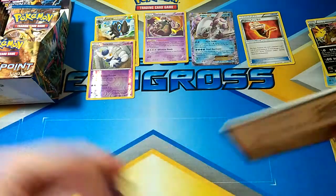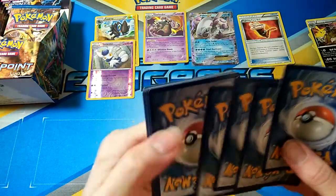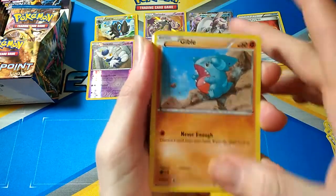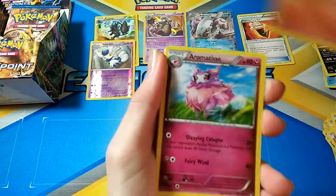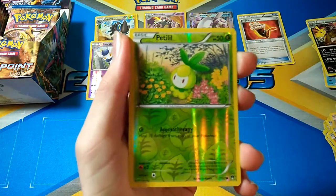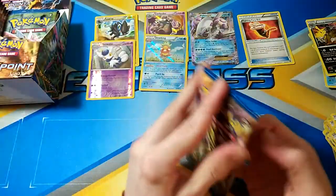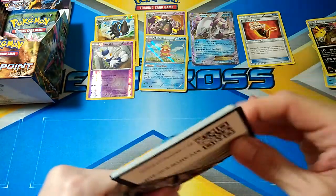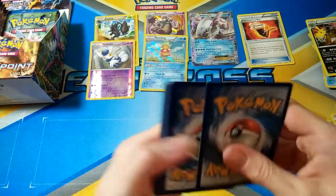Now the package is ready. Alright, I've got a C-Dot, Gible, Staryu, Scorpi, Petilil, Arcanine, Aromatisse - Sigalith, Petilil, and a Slowking Holo. Two Holos, two Rare Reverses, and an EX so that's really good. But hopefully we can get that Ho-Oh full art out. I'll leave a link at the end of the video to some Breakpoint packs I've already opened - we've had good luck out of Breakpoint, surprisingly.